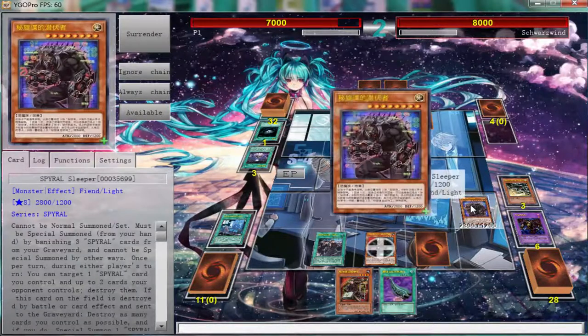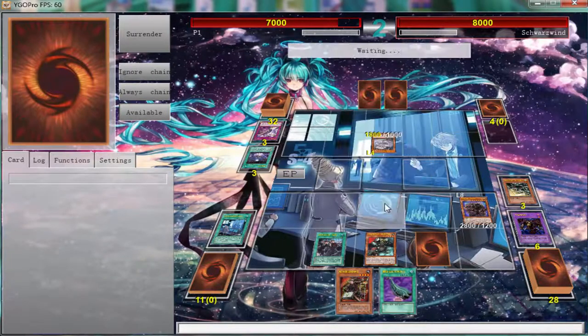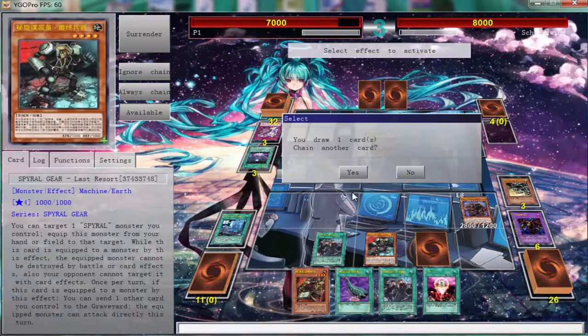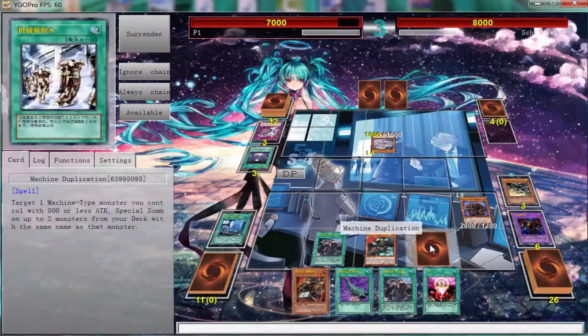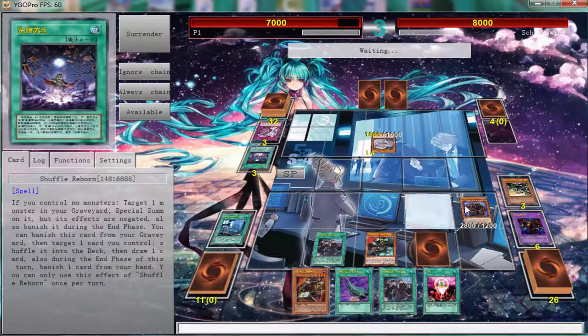We're going to go ahead and get us an easy plus two — we're definitely going to pop the back row. End phase, target itself, pop these two down here, go ahead and get us an effect, draw us a card. That's even better — don't need to use another one, this game is just completely over, there's nothing he can do.